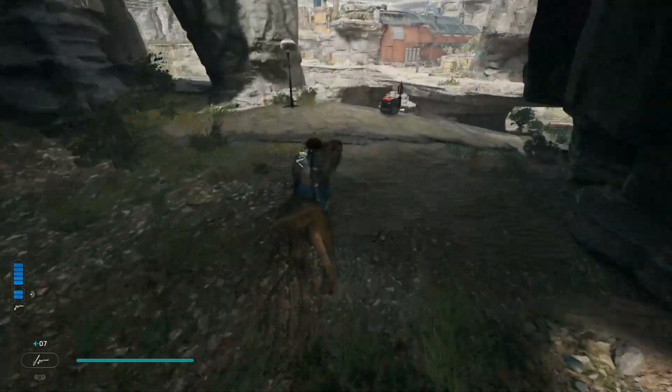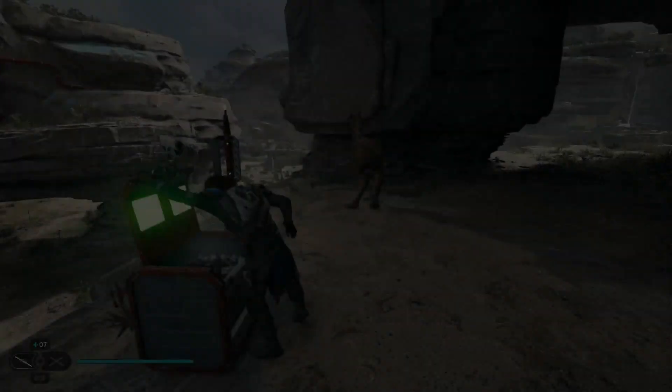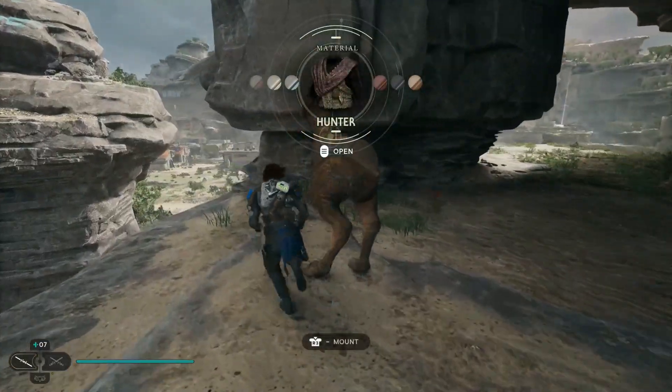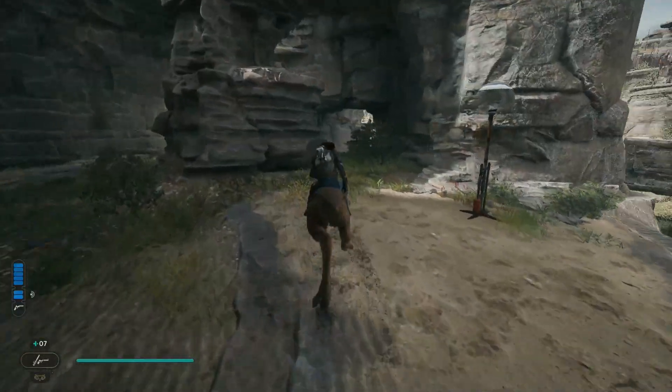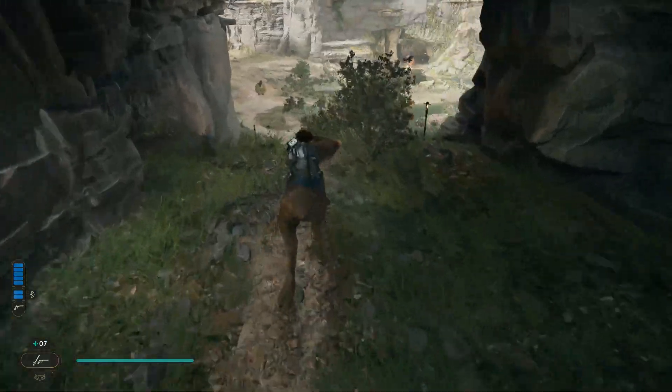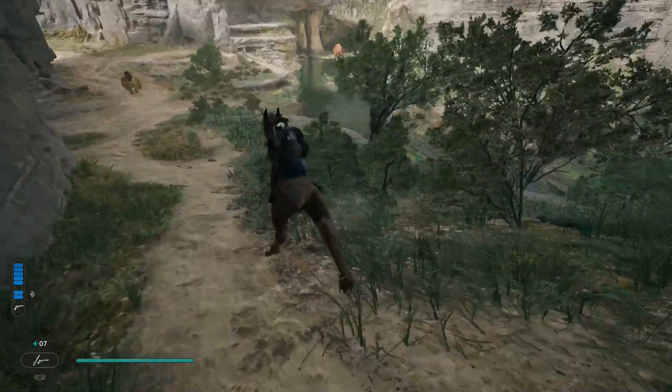I just discovered it recently — it was pretty funny when I found it. There's a box here I collected on the way to get the hunter material, or the hunter garb if you haven't got that yet. Then you want to head past this door here and head down the slope.